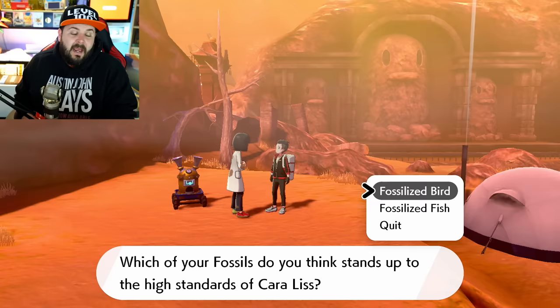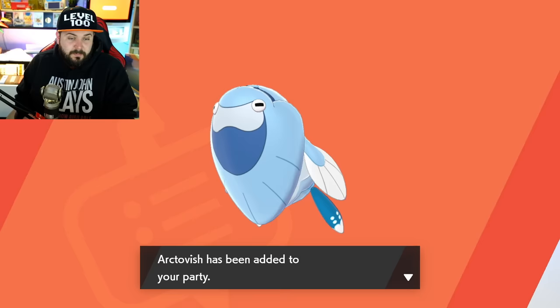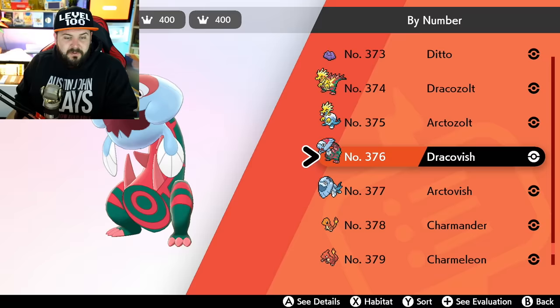The other combination is the Fish head and the Dino body, which gives you Arctovish. It honestly looks the most coherent out of all of them — I have no complaints about it until you read its Pokédex entry. These four fossil Pokémon are found between numbers 374 and 377, right after Ditto and right before Charmander.